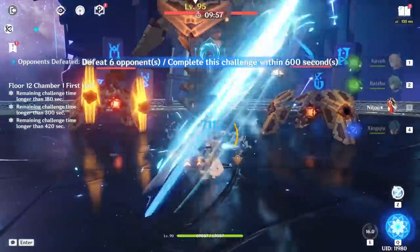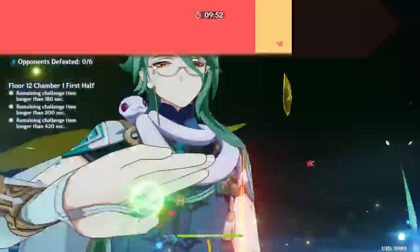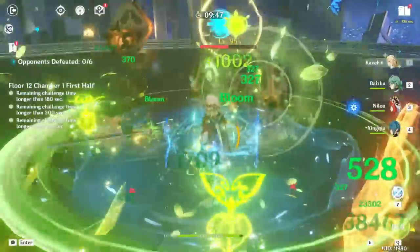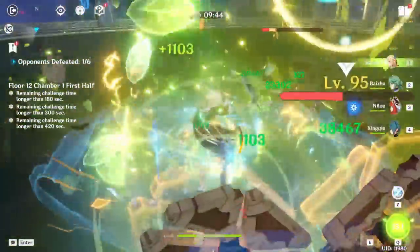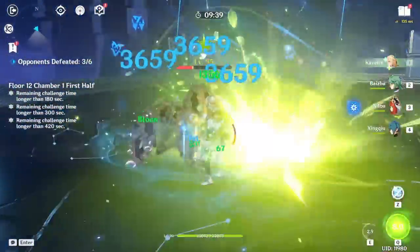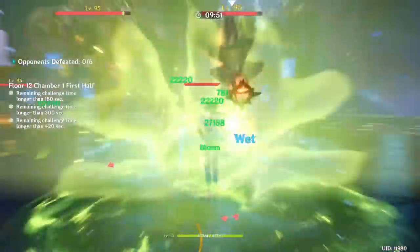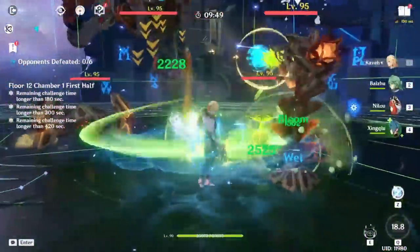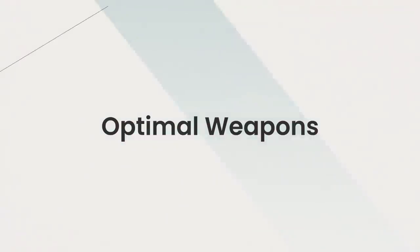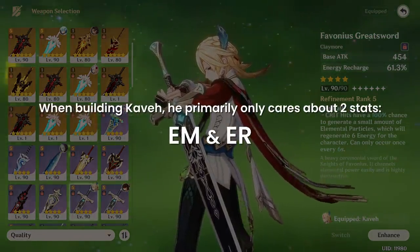Kaveh's playstyle is pretty simplistic. In both a bloom or a spread team, Kaveh is the on-field protagonist, activating his burst to infuse his attacks with Dendro, quickly stacking his Ascension 4 passive for free 100 Elemental Mastery, and then using his skill on cooldown or whenever cores are available to pop. In a Nilu comp, the Dendro cores explode anyway, so his skill is just used as an extra wave of AoE Dendro application to generate more. Regardless of team comp, I'd recommend dash cancelling his 4th Normal Attack, as it has the highest delay and least horizontal area coverage.